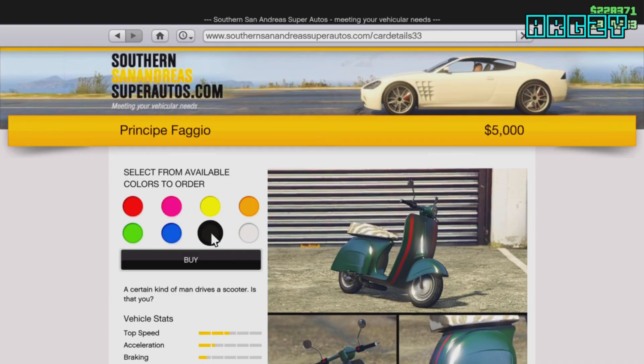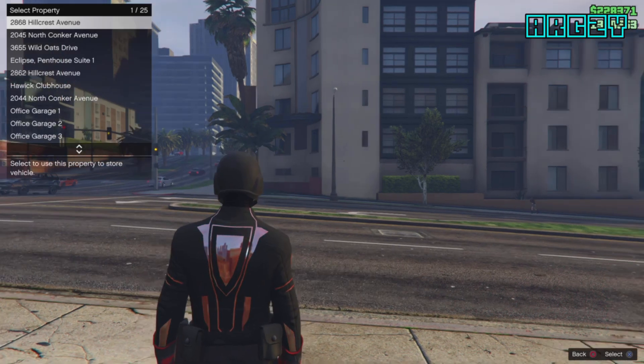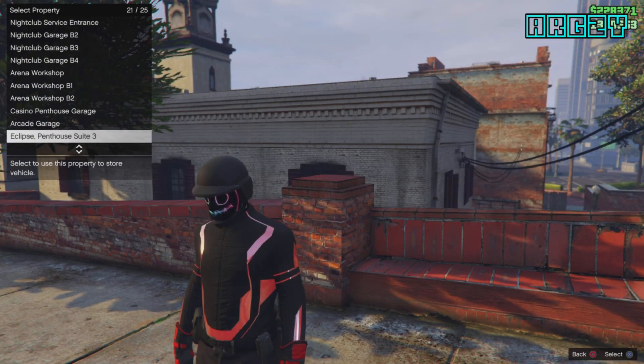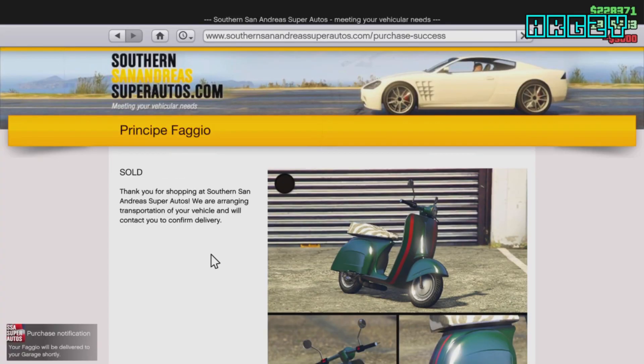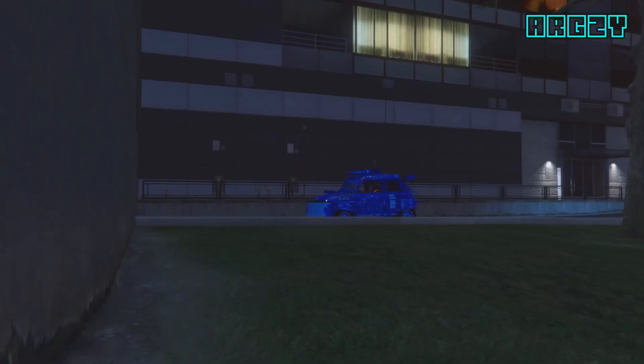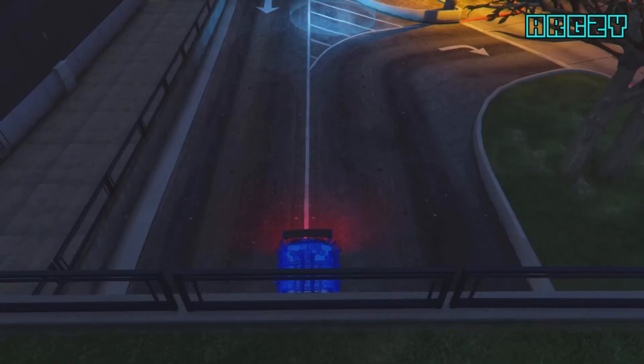The first thing to do is you need to buy a Fagio bike that is stored anywhere but the motorcycle club. If you own a motorcycle club, do not store it in there — store it anywhere else for this glitch to work. You also want to make sure the car you want to dupe is stored inside of the agency garage.